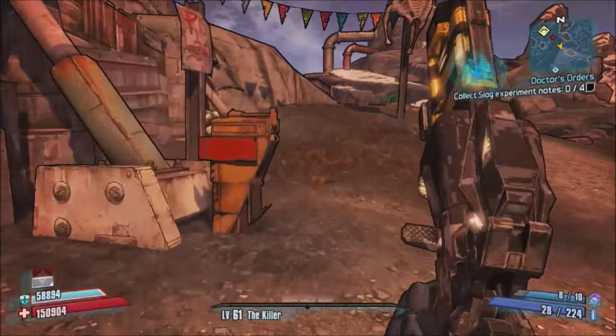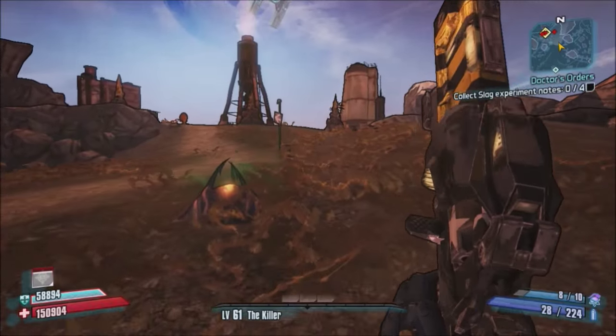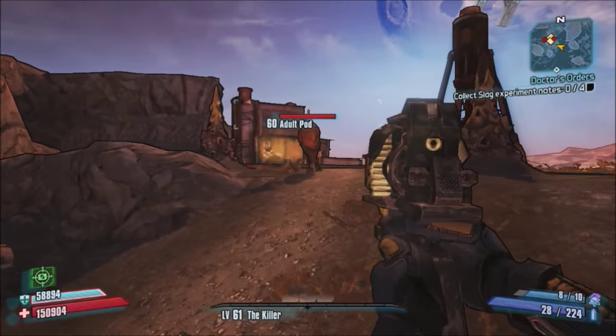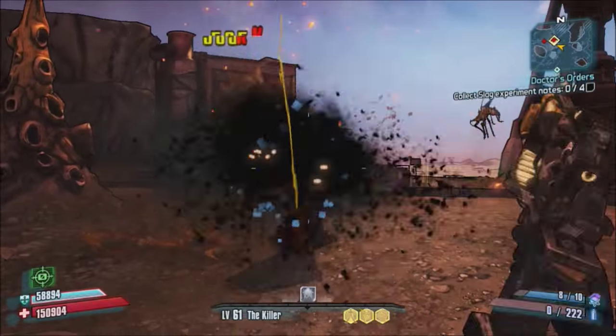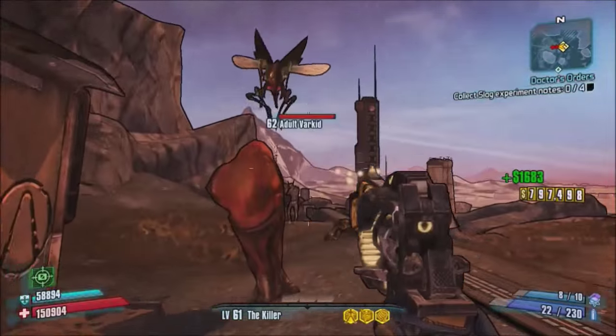Before you start the game, come to this new-use station so you respawn here every time. It's a lot faster than running there from the farmhouse. Also while you're at it, clear out any Bullymongs and marauders that can kill you, and that's basically it.